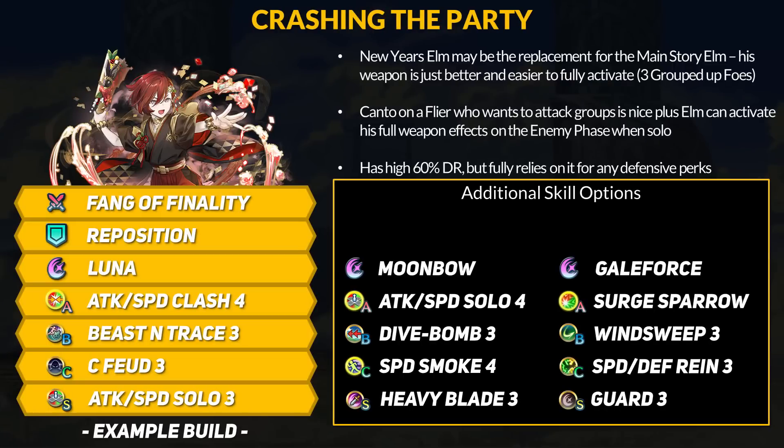New Year's Elm will be our first playable version of Elm, and he's just better than the main story one. Any grouped-up enemies will give him true damage equal to 30% of his Speed and 60% DR for all hits. Since he includes the target, you only need two more foes within three spaces, which is a huge range. Elm is obviously an offensive unit with offensive null follow-up, so like Pan he's primed to run Galeforce. He has Beast Near Trace to use it and just needs an A skill of your choosing. The damage reduction part only works when solo, so Elm does need to be attacking alone. Solo skills are great and more speed equals more true damage. Like Pan, you can heal damage back with Surge Sparrow.